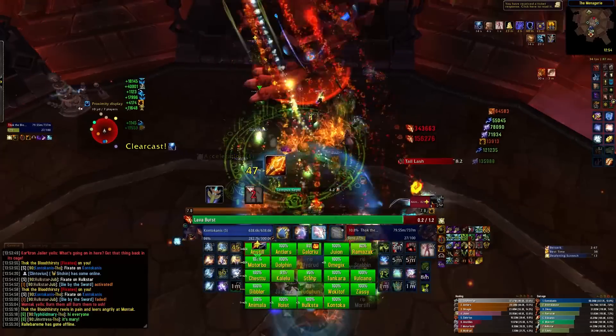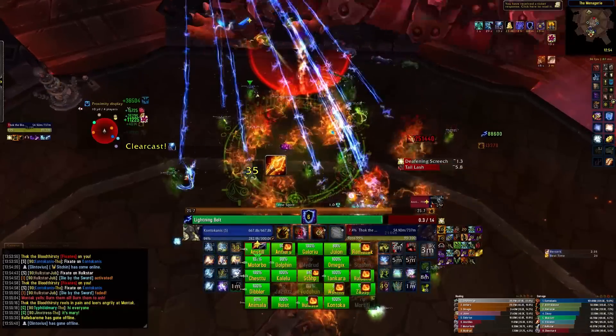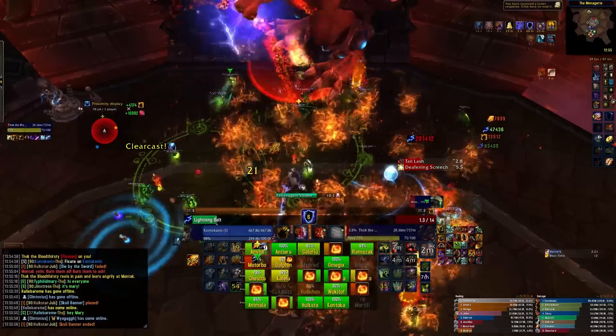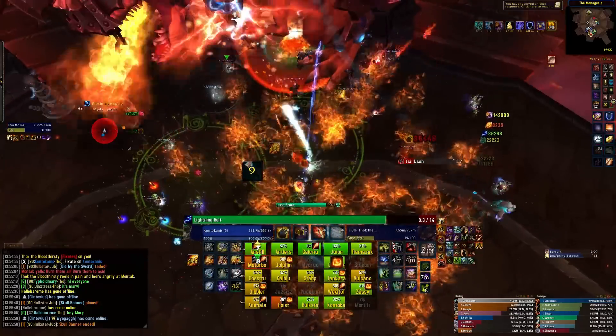Malkorok is a two-phased fight that requires you understand what to stand in and what not to stand in. Healers, this fight is a bit odd. In Phase 1, your heals won't actually heal people. Instead, they'll build a shield on them that will absorb damage. This shield will slowly fade away if someone isn't healed. Try to blanket heal the raid to keep everyone's shield high. It won't exceed someone's maximum health though.